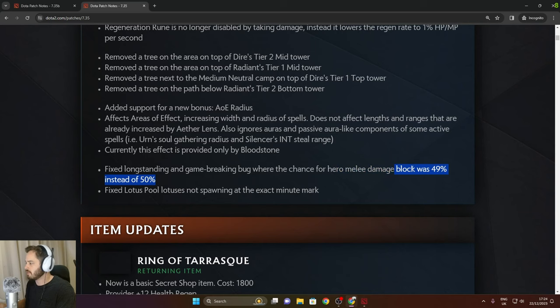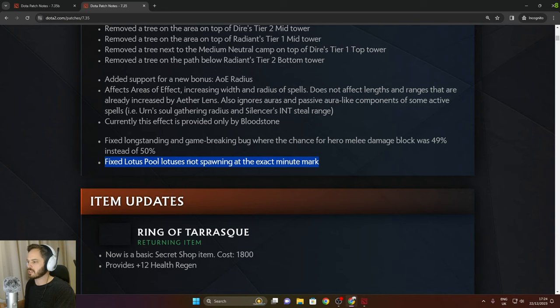Interesting bug fix: there was actually a 49% chance instead of 50% — game-breaking. Fixed Lotus Pool — lotuses were not spawning at the exact minute mark.